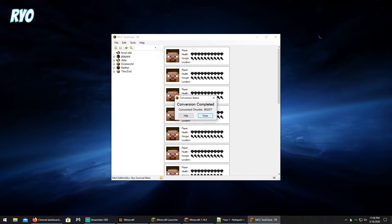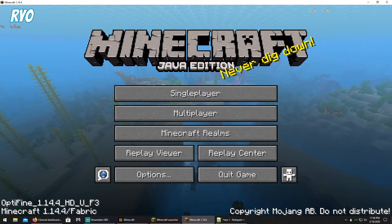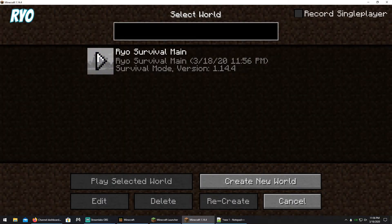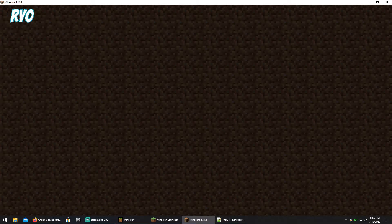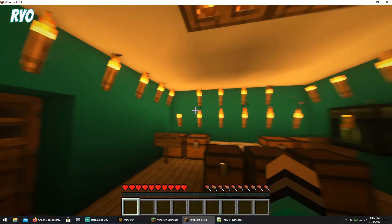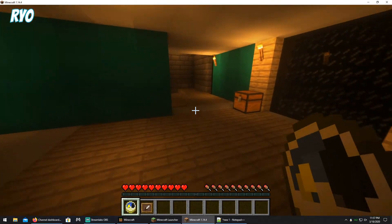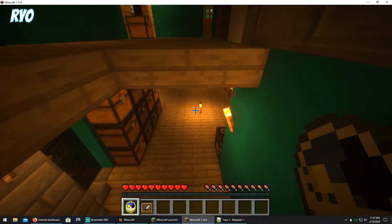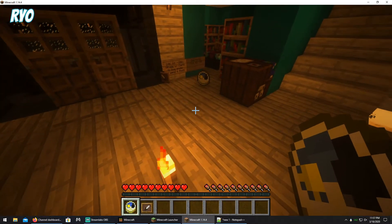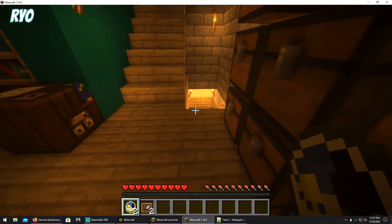Now once it's finished, you'll get this little notification, and then you can just close out that window and close out the tool. Once you load into the Java edition, you go Single Player and your world should be here. Then you just click on it and let it load in. As I mentioned before, bear in mind I also have some shaders already installed. Notice my picture frame came off the wall. And since I already prepped my armor stand, it's there. Notice all the chests are separated — you can just pick them up and lay them back down and it will be perfectly fine.